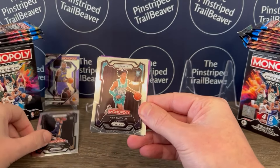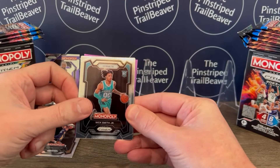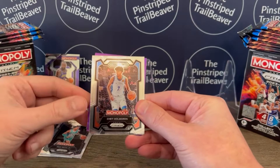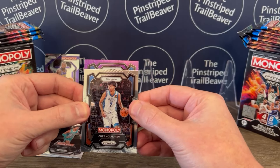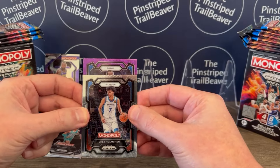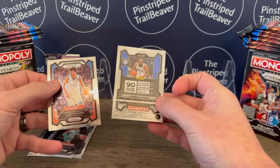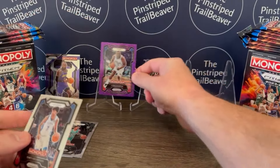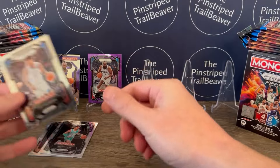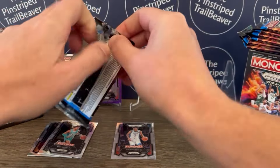I see some purple back there — Nick Smith Jr., the Hornets rookie card. That's sweet. And Chet Holmgren, second year. Let's see this purple — 76ers, and it is James Harden. Not numbered, but nonetheless a sweet parallel. I like that Chet. Let's move on.